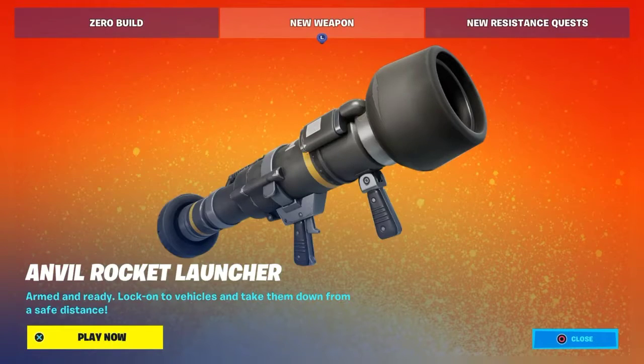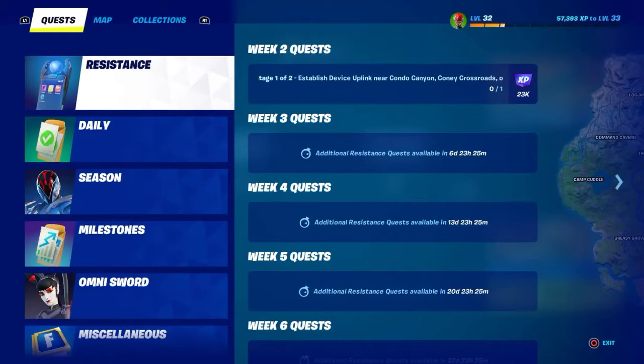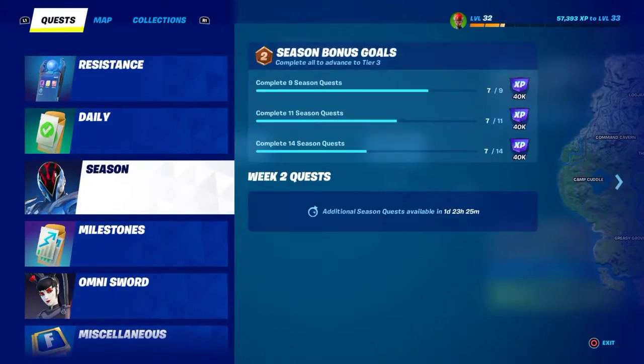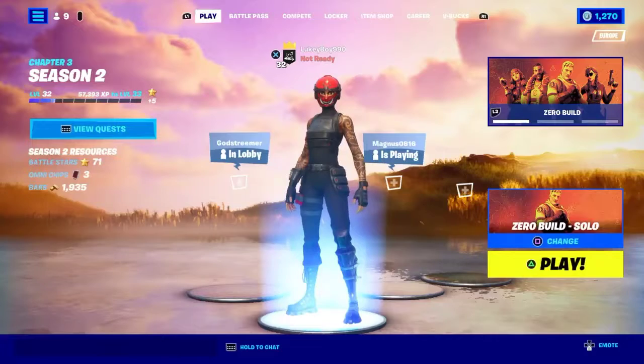The new Anvil Rocket Launcher is now in game. It locks onto vehicles, which is quite insane. We also have some new challenges today — it says 'it's time to armor up': the Imagined Order deploys tanks with advanced armor on the battlefield, and you collect samples to help The Seven design countermeasures. These are the new week two resistance challenges, and on Thursday we'll be getting new week two season quests as well.